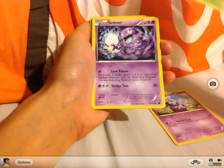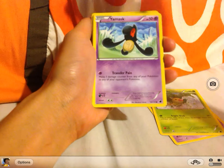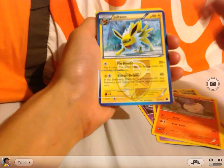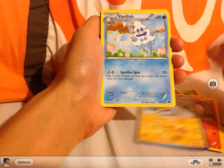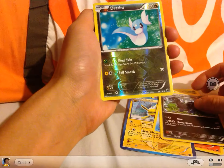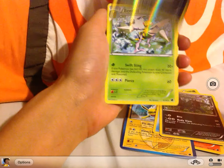So pretty bad pulls in this one. I got Nidoran female, Weedle, Grimer, Yamask, Litwick, Jolteon, Vanillish, Zoelous, Dratini Reverse, and a Beedrill.